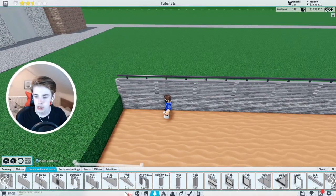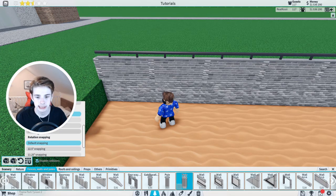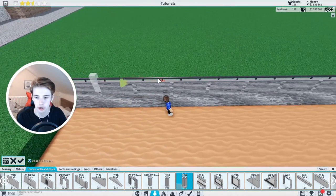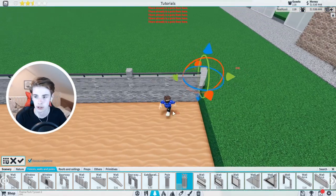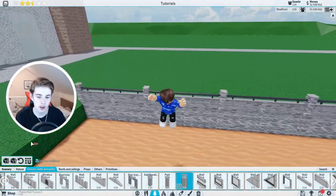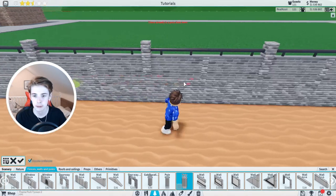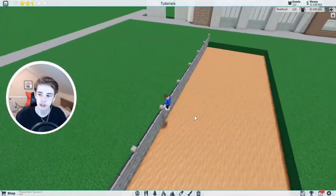Next we're going to go into our fences, walls and poles and use a pole brick. Set snapping to default and vertical grid to a quarter, then raise that up by a quarter. Go into precision build mode, set custom snapping to four, and bring that all the way along — it's two squares along. Put vertical grid back to a quarter to make this look a bit better. Place that there and bring these all the way along. You can bring this all the way down to the bottom, but you can't really see the very bottom part, so I'll just leave it like that.